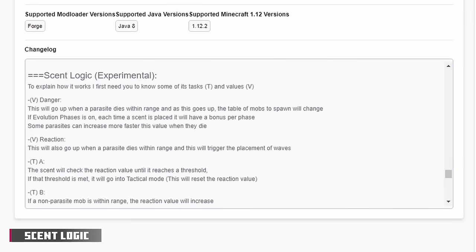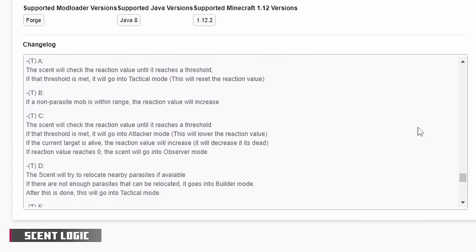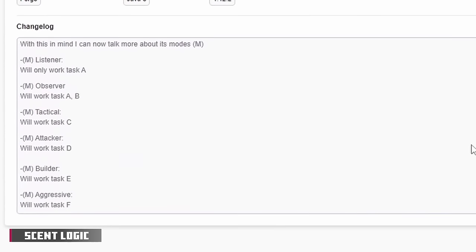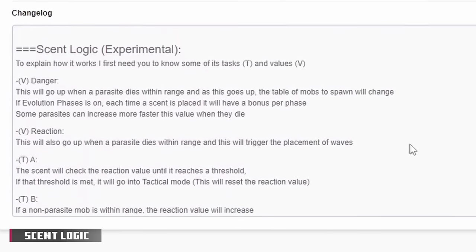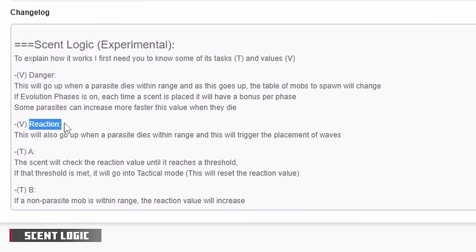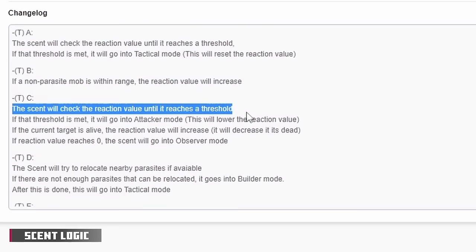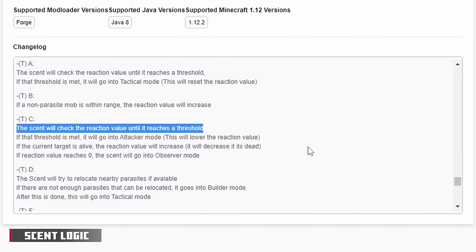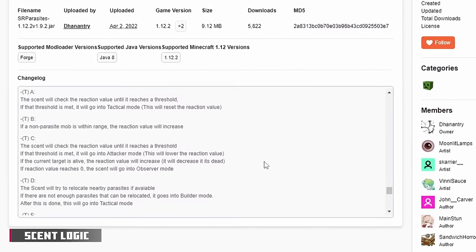For the last section of the 1.9.2 update, I'd like to mention a new experimental mechanic called scent logic. I have no clue what this mechanic means or what it'll do in the future. Though after reading through it, the scent logic seems like a cause and effect kind of thing — a certain event will happen, which will then make this thing check that, and if it reaches a certain threshold, this will happen. I don't really know what's going on here, but it seems interesting. Can't wait to see what the devs do with it.